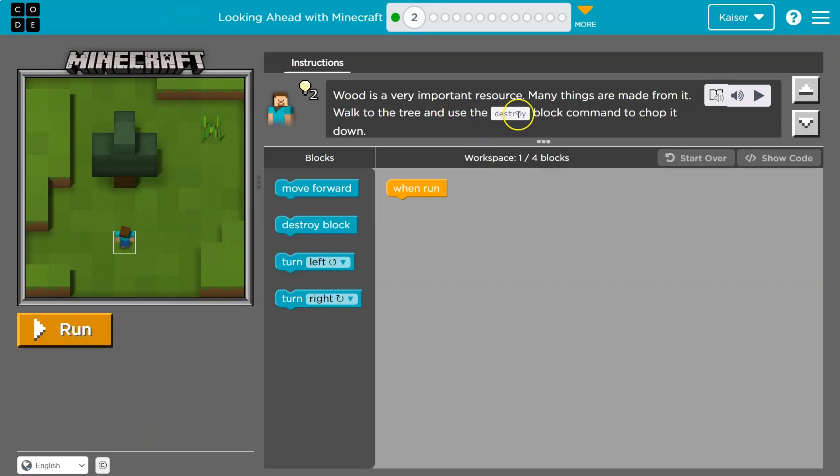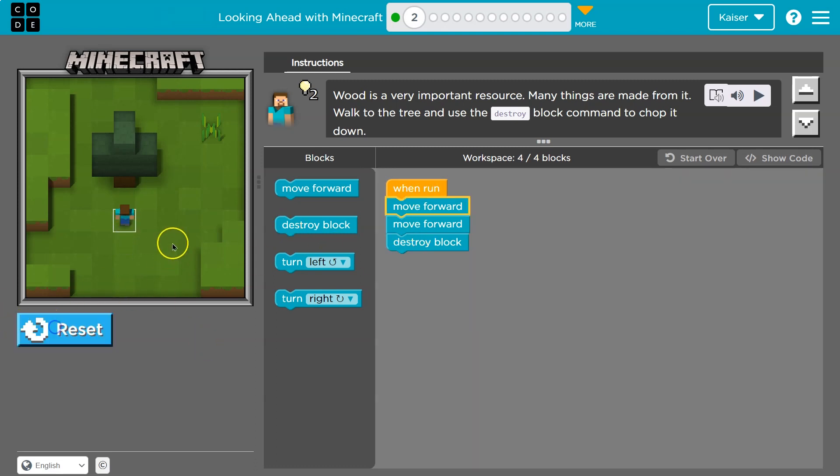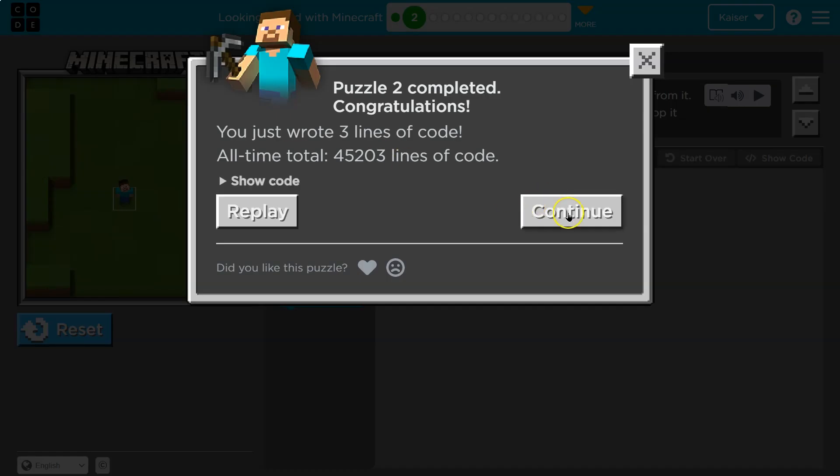All right, wood is a very important resource. The task: walk to the tree and destroy it. I can only use up to four blocks, so two steps forward and then destroy. Notice code always runs in order — I click run and it says move forward, move forward, destroy. Bam! Fist of steel.